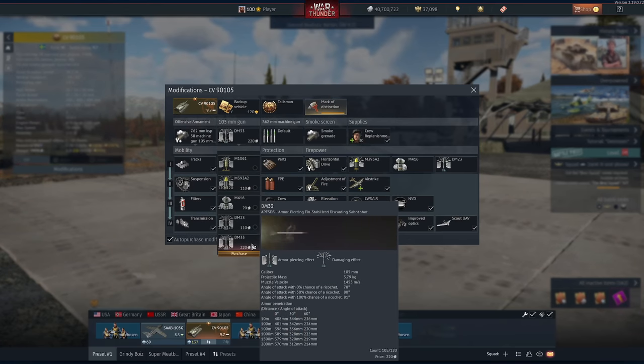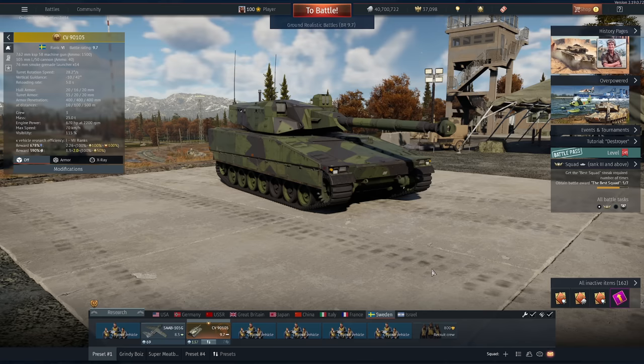Straight off the bat when you buy this thing, you get DM-33 APFSDS. That's 408 millimeters at zero degrees, point blank. And at long range, this thing has no problems at all, taking out pretty much any foe that it will see straight through the front.